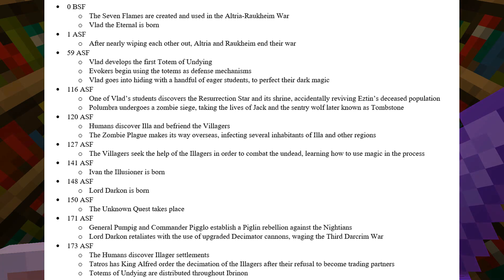In 141, Ivan the Illusioner is born. In 148, Lord Darkon, the current nation leader, is born. In 150, the Unknown Quest takes place, which is a whole different story that has yet to be published.